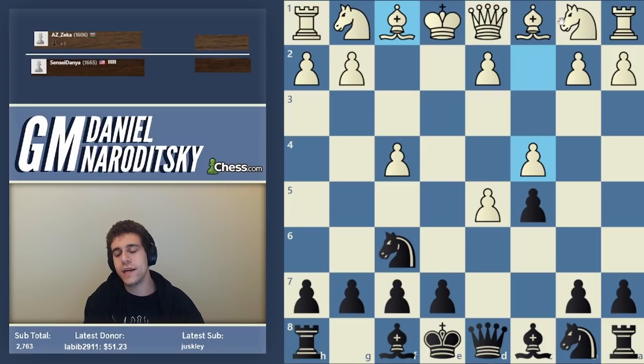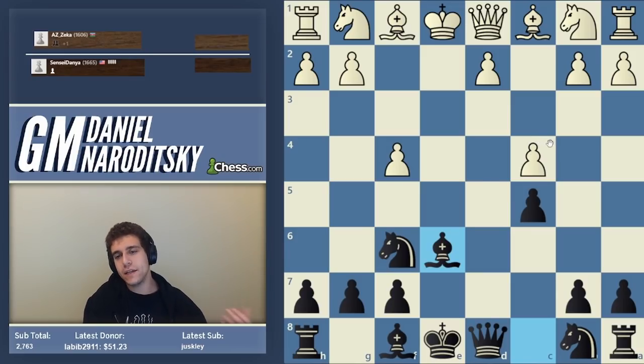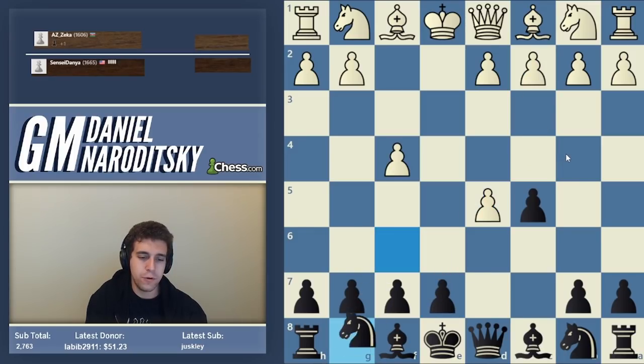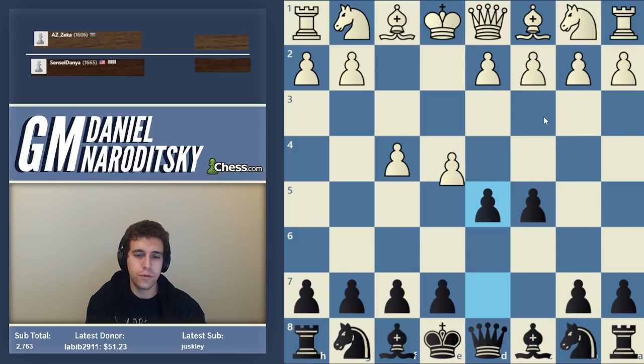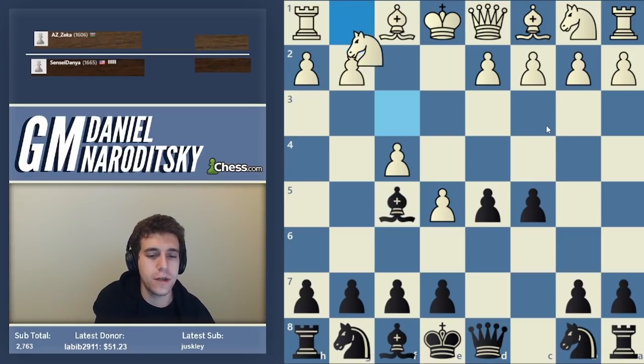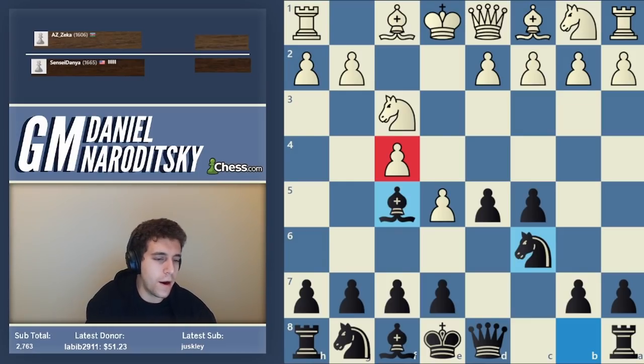This is a good exercise: look at a position and really deconstruct it into its component elements — why does black get compensation for the pawn? You flip on the engine, see a slight advantage for black, and try to figure out why conceptually. White doesn't have to go c4 — white also has bishop b5 check and knight c3 — but after e5, bishop f5, this is essentially a French with a pawn on f4, which is very subpar, and a bishop outside the pawn chain — both in black's favor.